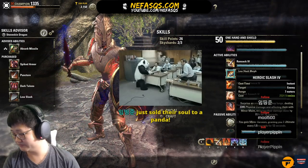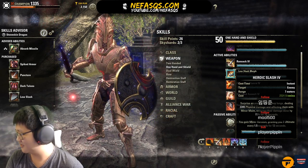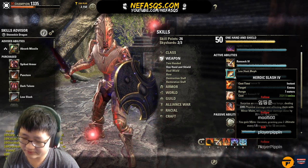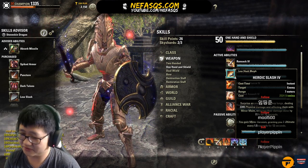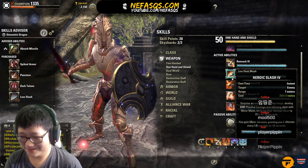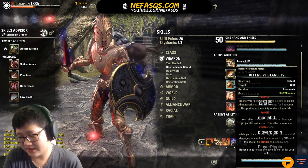Heroic Slash — definitely run Heroic Slash. There are Minor Heroism poisons now that are pretty strong, but if you don't want to invest gold in those, run Heroic Slash. It also applies Minor Maim — keeping Minor Maim up is literally standard for a DK tank. Minor Maim for a DragonKnight tank is like a plunger for a plumber.